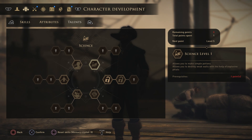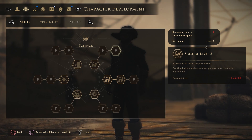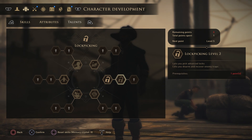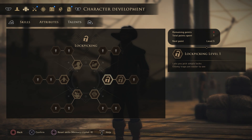Science level one allows you to make simple potions and destroy weak barriers with explosive files. Level two allows you to craft bullets and alchemical preparations, with crafting potions using fewer ingredients. Level three allows crafting complex potions and crafting bullets and alchemical preparations using fewer ingredients — great for the technical class. Lockpicking is worth picking regardless of class as there are many locks in the starting area. Level one picks simple locks and makes enemy traps easier to see. Level two picks advanced locks and lets you disarm and recover enemy traps. Level three handles complex locks and enemy traps are no longer sprung when you pass over them.